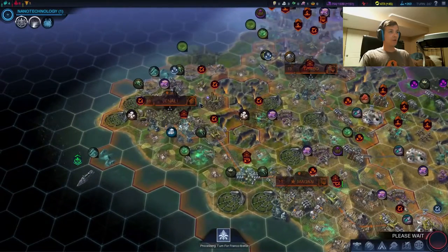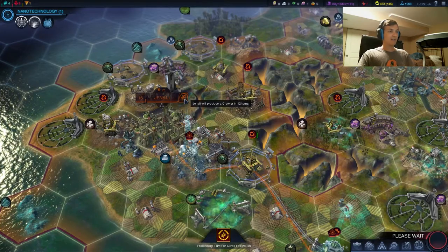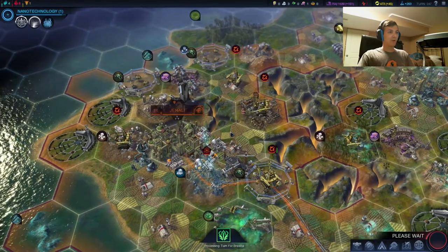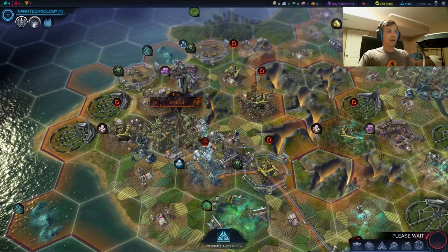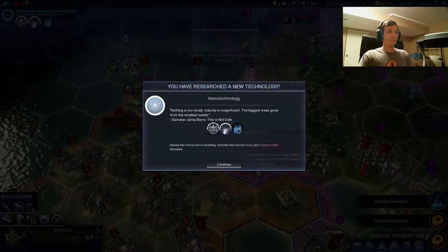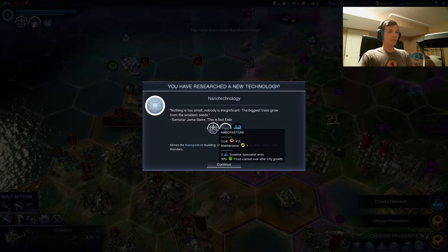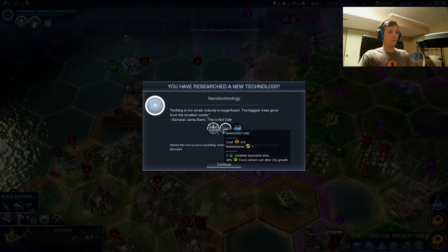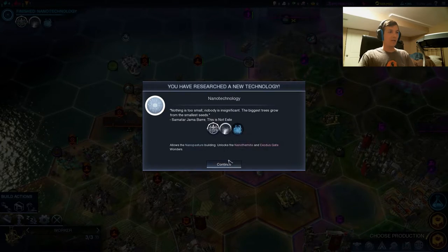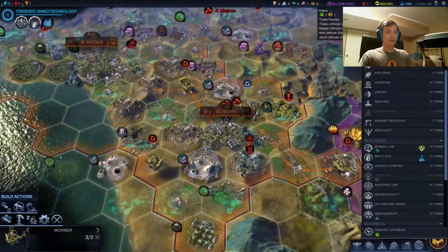We have the Crawler coming out in Janali in just 12 turns, which is just an excellent, excellent wonder to have when you're going for your endgame wonder. There we go - we got Nanotechnology, which gives access to the Nanopasture, one of the best buildings in the game for late-game growth.